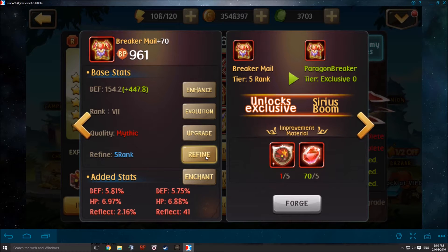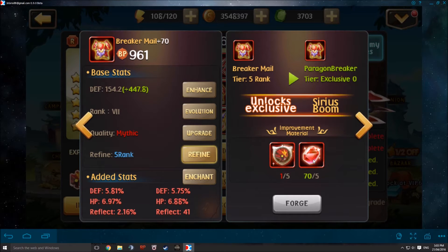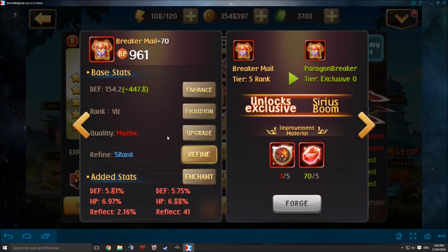The first thing you have to do is refine your equipment to the maximum. Once it's refined to the maximum, it will show you this screen where it will ask you to get some fate armor scrolls and some crimsonite. Once you are able to collect these fate armor scrolls, you can then forge it to further upgrade it from the normal 25% stat boost up to a 50% stat boost.